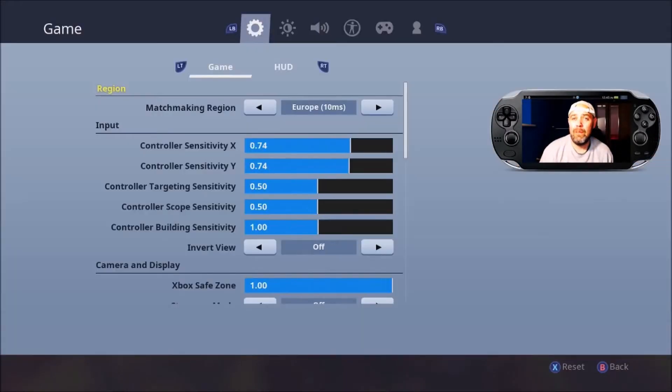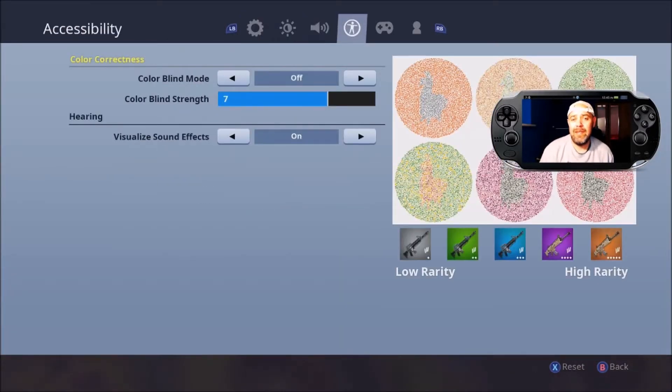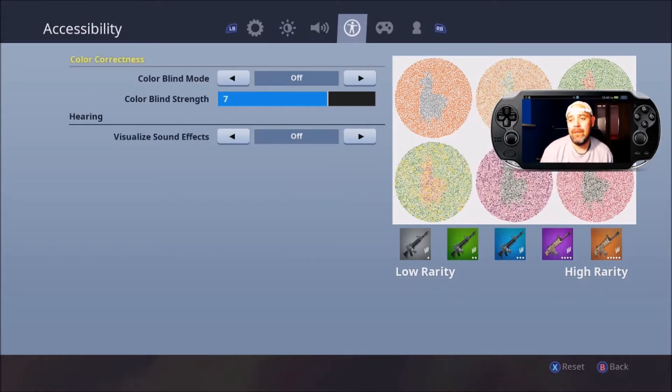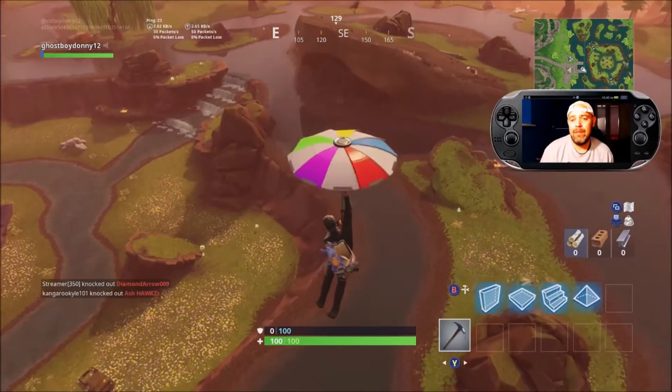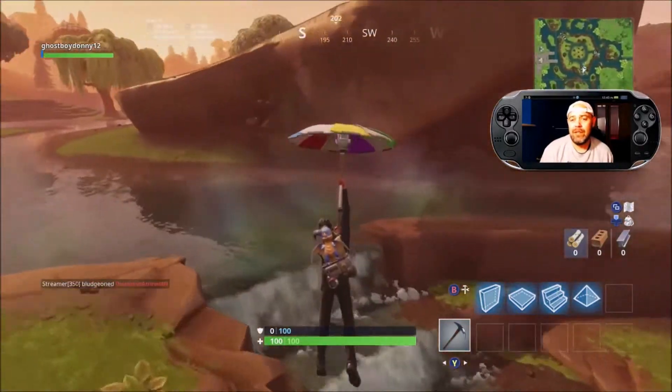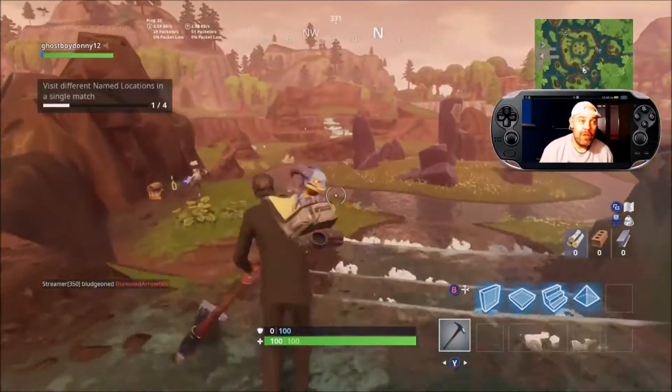You want to jump straight into settings — it'll work on PS4, Xbox, Switch, and PC. Scroll over to accessibility and you'll see that your visual sound effects is on. You need to switch that off, press apply, go back into the game, and then you should be able to hear sound has been reinstalled.